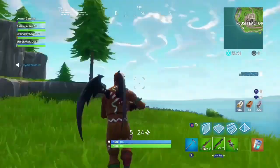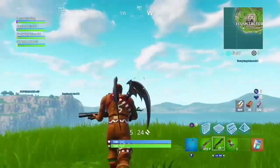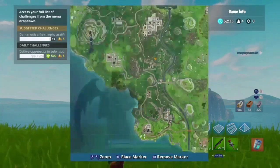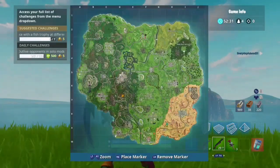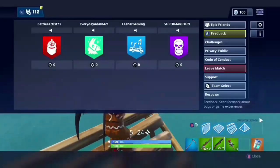Hey guys, it's the one modketeer and today I'm going to be showing you a glitch — how to get on spawn island only in playground mode. First off, what you want to do is go over here at the end of Flush Factory. By the way, reminder: you can go anywhere on the map.